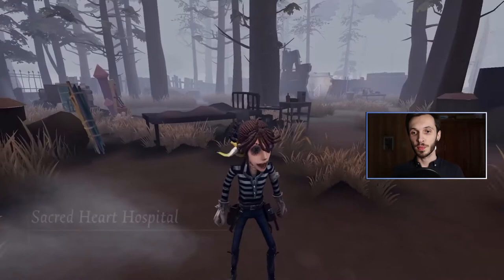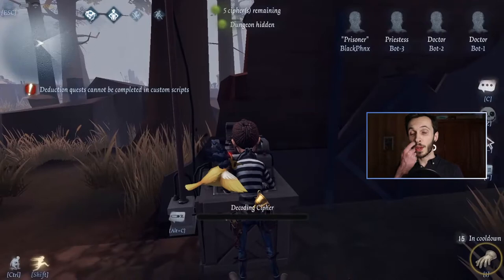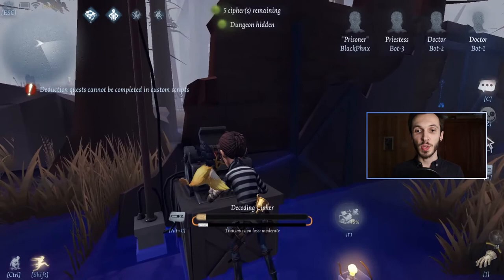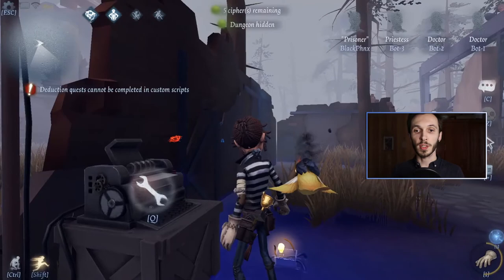Now let's look at some gameplay. You spawn in, find your cipher if you're not near a hunter — I know I'm not near a hunter, so I start decoding to give everyone time to connect up to a cipher. I connect up to the person who's connected, shown in white, and help them by turning it up to 48%, decoding theirs as much as possible. I do a shock reveal now — the hunter is far away, so I'm safe and continue decoding.